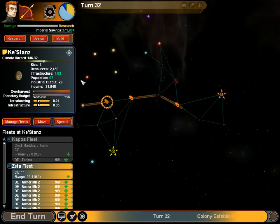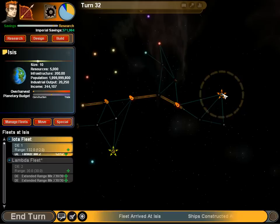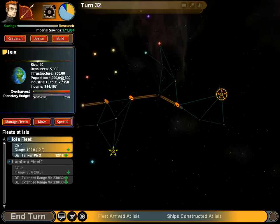I guess for a range extender it's nice. A good research number is about 5,000; a good size is generally 6 and up. Population is always 100 million times the size, and you can get a bit of a bonus with additional infrastructure — like on your homeworld, 200% infrastructure. Crazy!